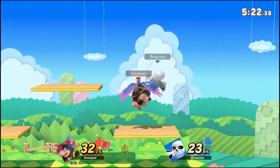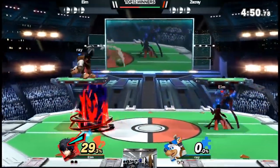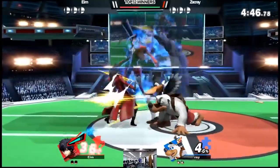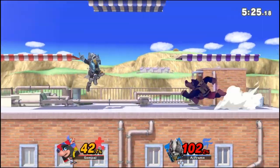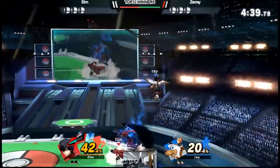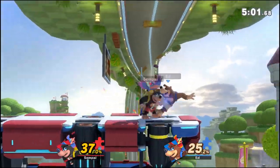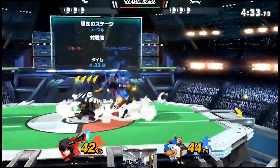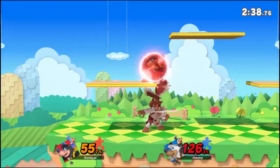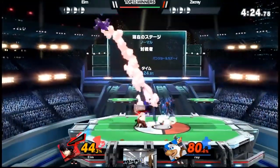Nair is a good way to cross people up as a mix-up approach. I like to nair past their shield — a lot of times you won't land the last hit, so you can follow up with things like down smash, F-tilt, or grabs. It's a nice mix-up but I wouldn't spam nair as an approach option; that's not great. You can also nair when you're below someone on a platform and get possible follow-ups from that.